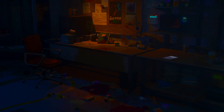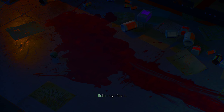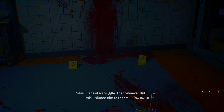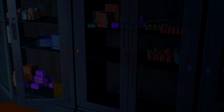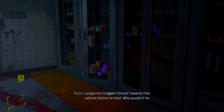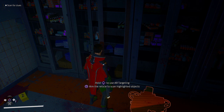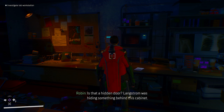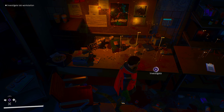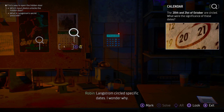This is clearly where Langstrom died. Langstrom appears to have been attacked at his workstation — blood loss was significant. This really doesn't look like that big of a downgrade. I'll be looking at this on Series X too. Is that a hidden door? Langstrom was hiding something.